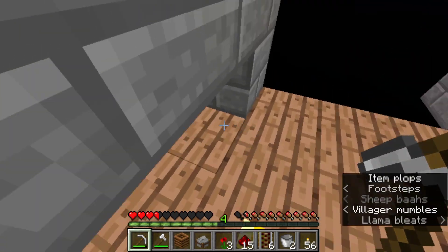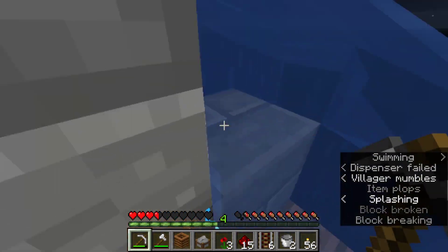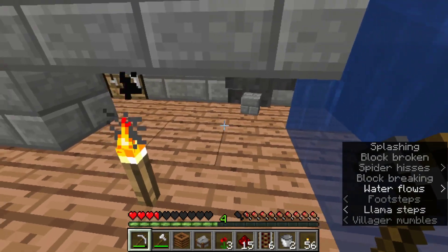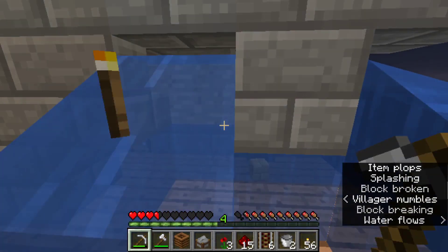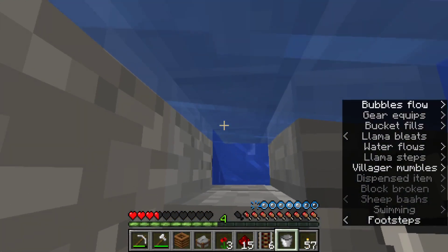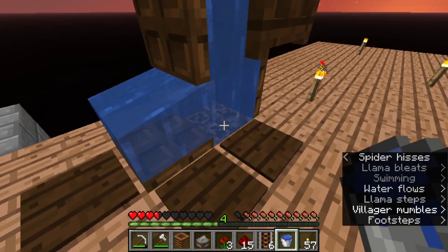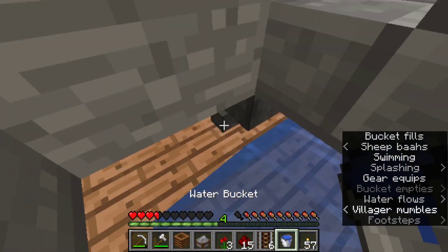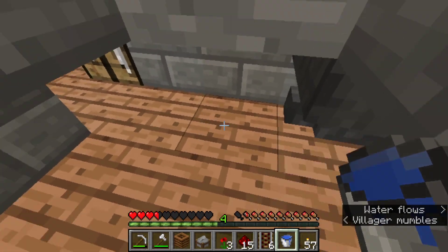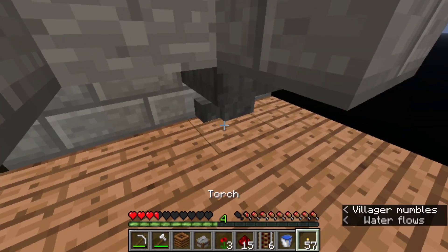We're going to take out some of these hoppers and some of these blocks, so let's get this thing down. Hello llama, how are you today? Let's just take this down in the most inconvenient way possible. Okay, off to a great start - let's just get rid of some more of these blocks.